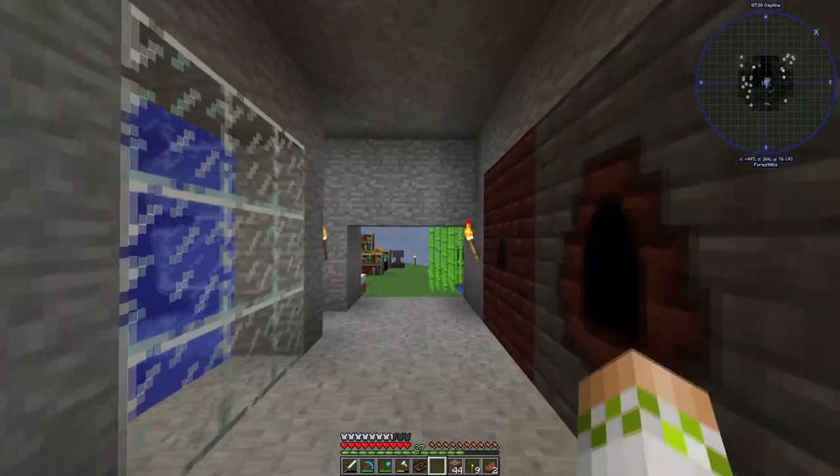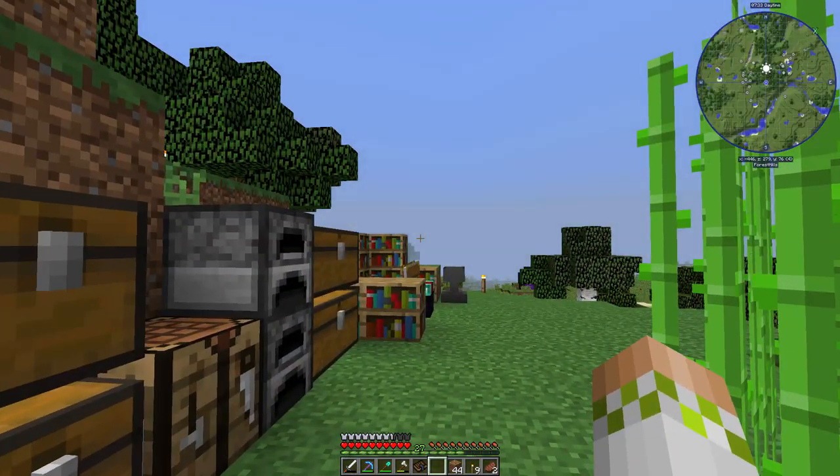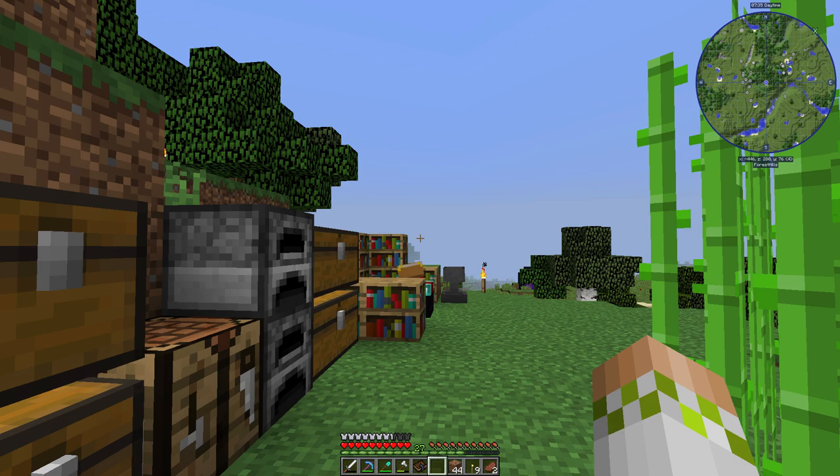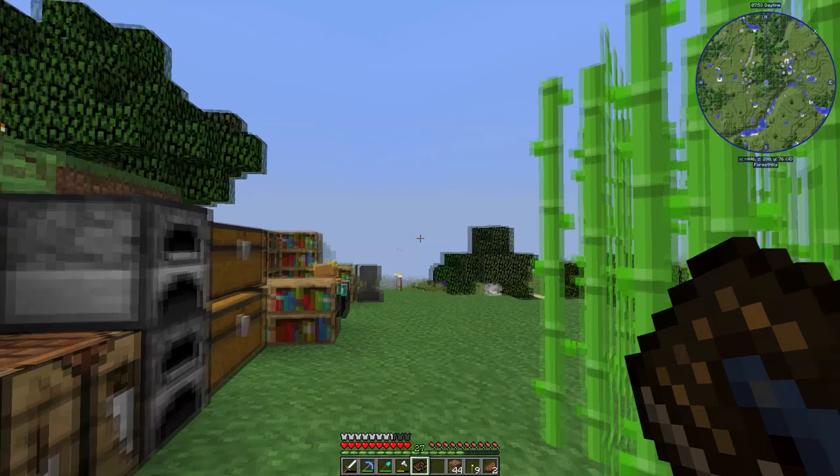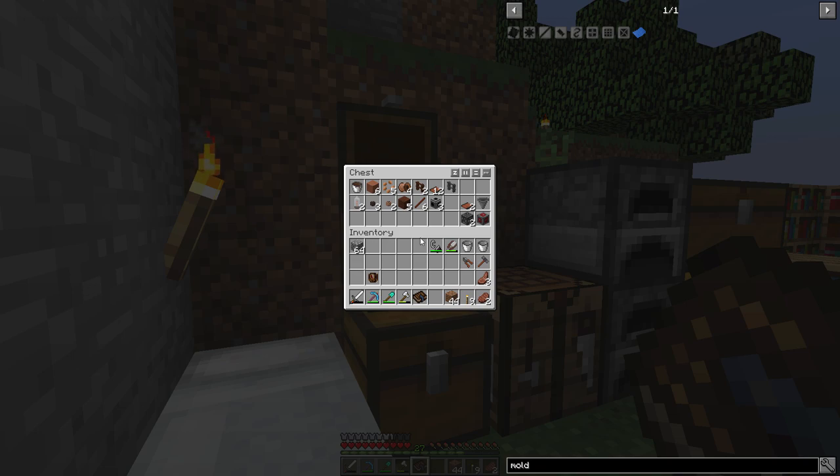The surprising thing is we already have about half the things crafted just from miscellaneous projects we've worked on, because it really doesn't take that much and it's really not that expensive. If we go into the engineer's manual, we can see it's very small — we need two steel scaffolding, one redstone engineering block, one piston, two conveyor belts, and one heavy engineering block. We already have most of this crafted, including the two conveyor belts.